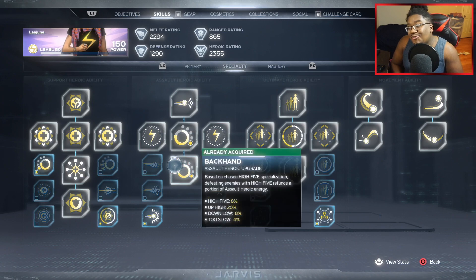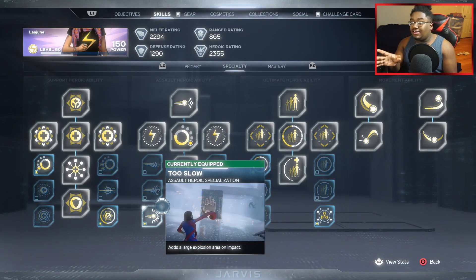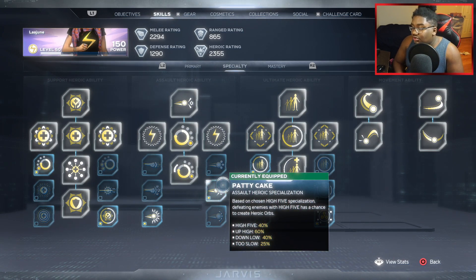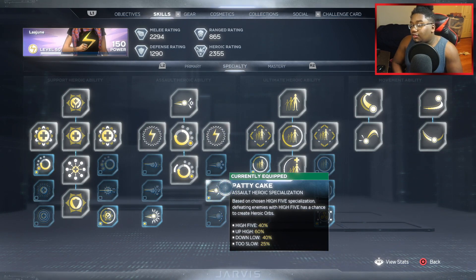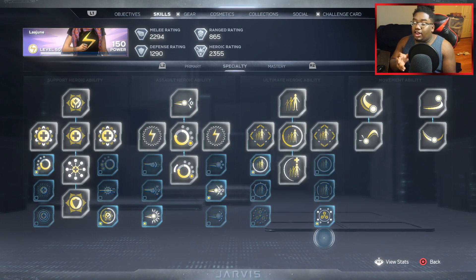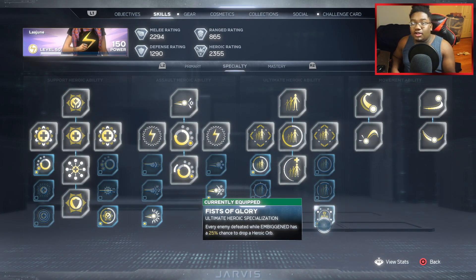For the assault skill, I sometimes use Too Slow. It does a huge area effect and is really good for taking down mini drones in the sky. With a damage buff or enough Valor, the splash damage is great. I rocked the middle part — Patty Cake — and with Too Slow I have a 25% chance of defeating enemies with it to generate Heroic Orbs. For Embiggen, this is specifically for solo play: rock Big Trouble to extend the duration by 5 seconds, and rock Fist of Glory, because every enemy defeated while Embiggen active has a 25% chance to drop a Heroic Orb. With the Ring of Nebulon, those orbs get your Embiggen back faster.